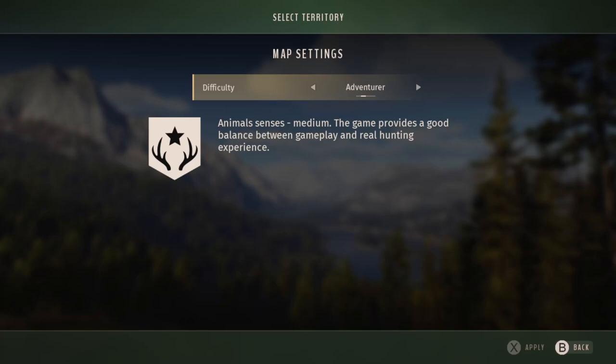Then we have Adventurer, which is the one I've been playing on during early access. Animal senses are medium — the game provides a good balance between gameplay and real hunting experience. It's kind of like an in-between setting, and it's been a really good one to play on during the early access because it means I can show off a lot of the features like the Hunter Sense, but at the same time it's not extremely easy, so it does give an idea of the challenge of the game.